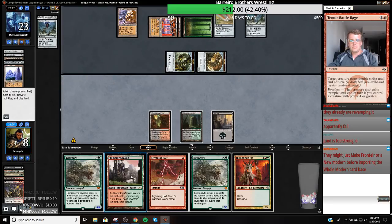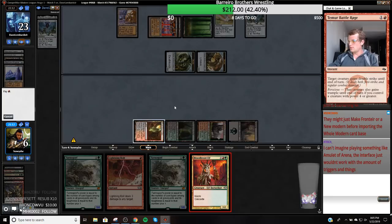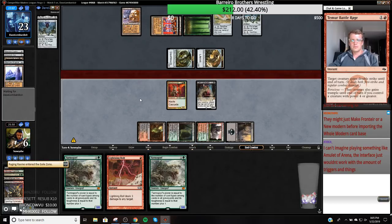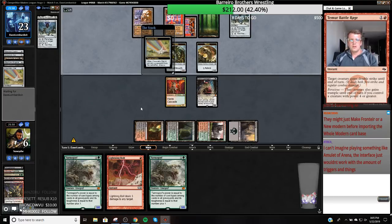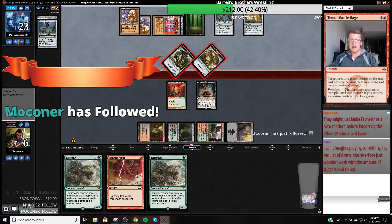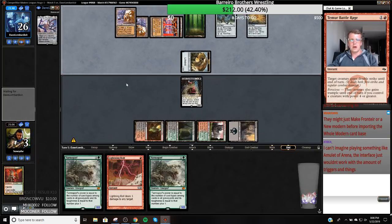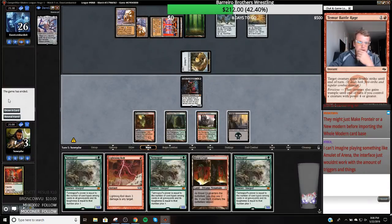Bloodbraid Elf is the highest upside play because I can find a way to kill this. It would be nice to have two Tarmogoyfs to follow up with. We came here to play Jund, we came to Cascade. That Bob could kill us — likely just chump blocking with it to be honest. I'm going to block this Death Toucher. So they have Oblivion Stone in hand — I need to find a way to get that. We're just dead because they're going to go get Oblivion Stone. We're not beating Oblivion Stone in hand.